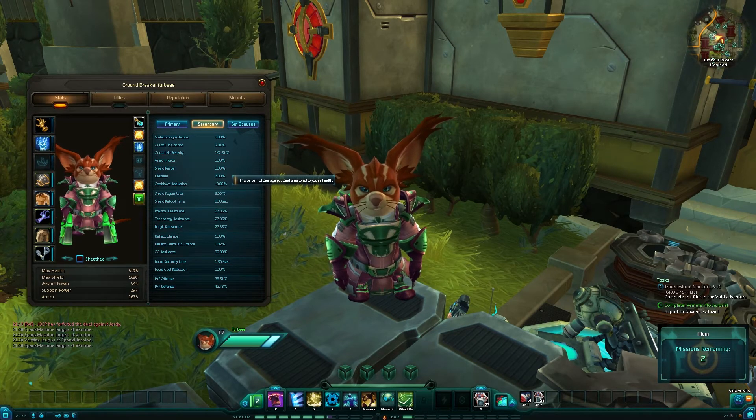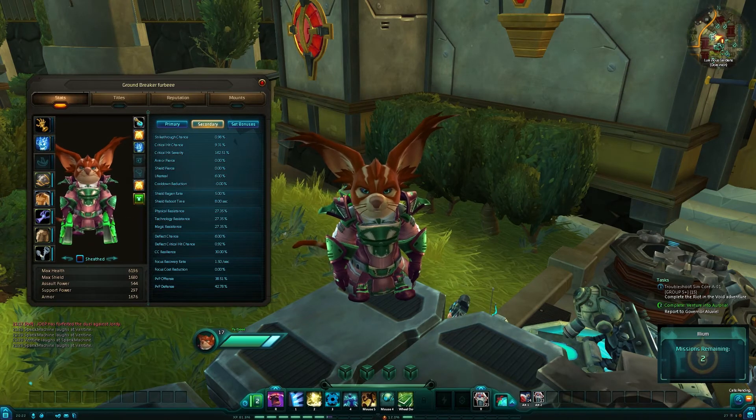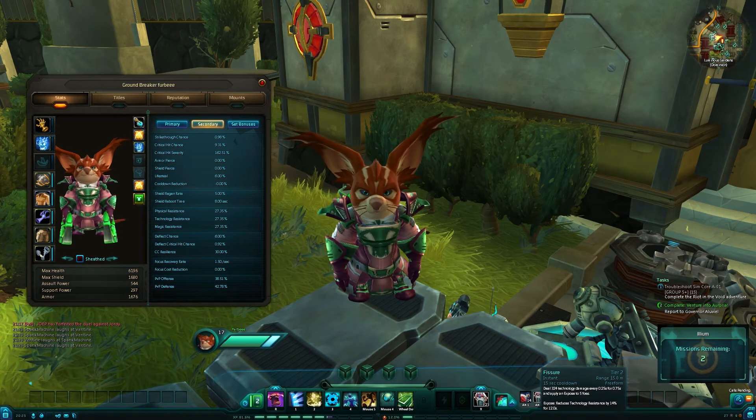Lifesteal does what it says on the tin — it will steal life depending on how much damage you do. Cooldown reduction will reduce your cooldowns by a percentage. So if I had a 15 second cooldown and 50% cooldown reduction, it would only be a seven and a half second cooldown, for example.